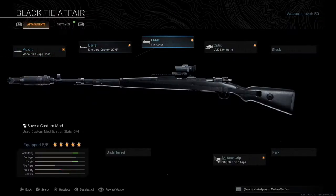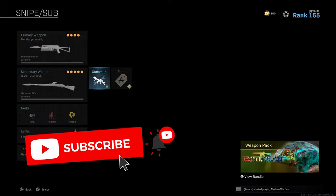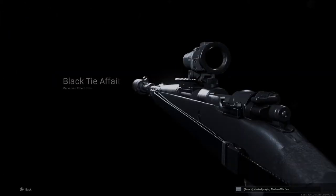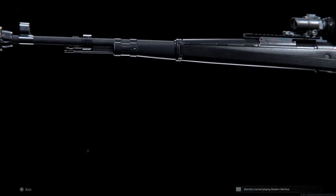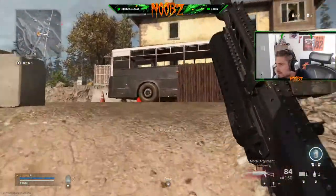Yo, what's going on YouTube? Got a treat of a video for you here today - one of the most fun and rewarding guns to use in Warzone, and a little trick to make it pretty overpowered. Here's the loadout: the VLK 3.0 optic doesn't give the scope glare to your enemy when you're looking at them, so you can one-shot them and they'll have no idea they're about to be sniped. Other than that, just use all the attachments that give you faster aim-down-sight speed.